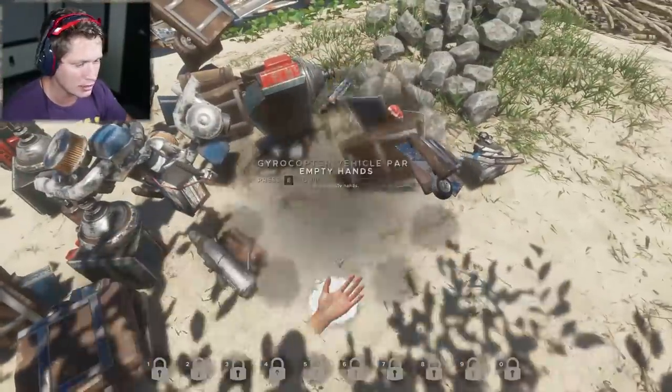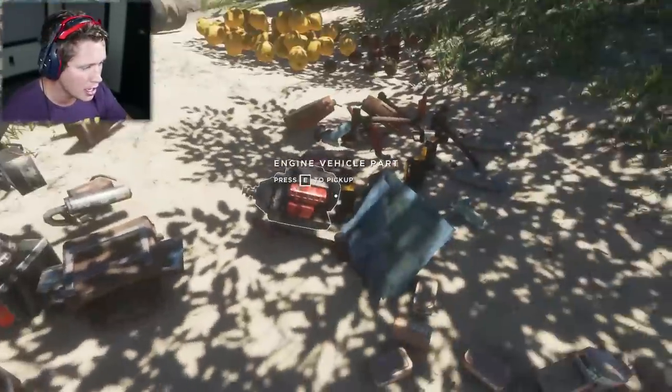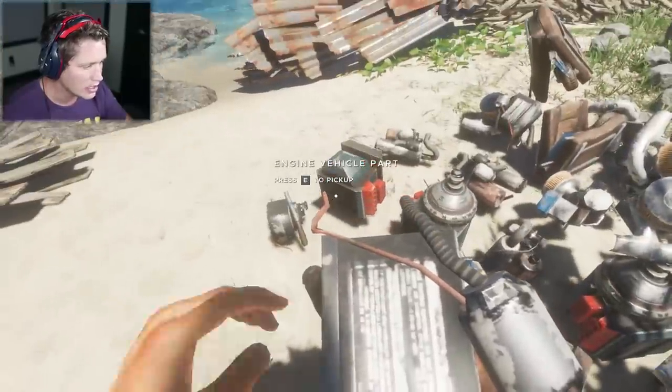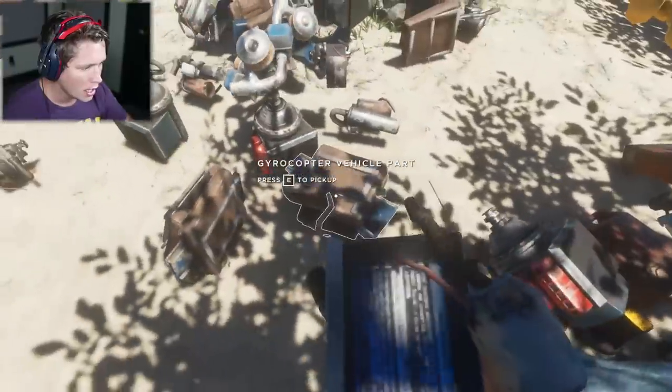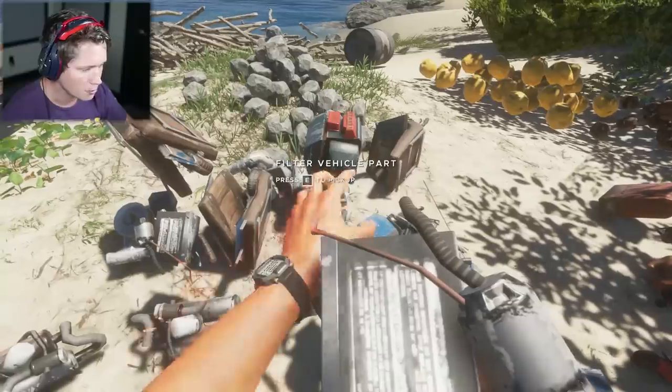I'm pretty sure we're going to be able to make a ton of these gyro parts. We've got that. We need two electrical parts, like two batteries, and then we need an engine part, a fuel part, and a filter part right there.